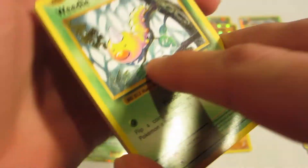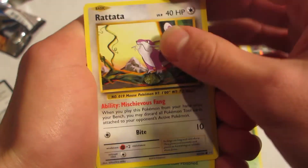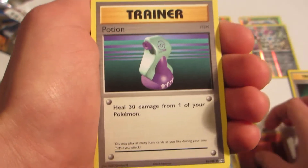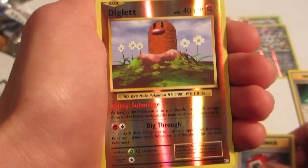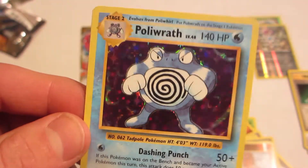Okay, threw them back to the front and here we go. So we have a Weedle, Rattata, Tangela, Staryu, Strong Energy, Potion, Kakuna, Pokédex, Reverse Diglett, and a Poliwrath Holo Rare. And obviously it was a white code.